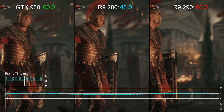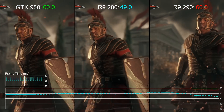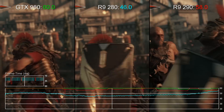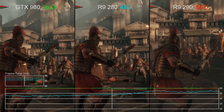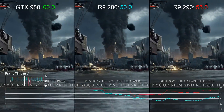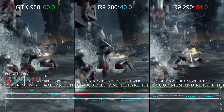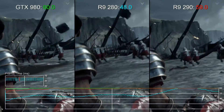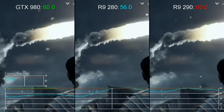Here we're targeting a locked 1080p resolution at maximum settings, with the aim being to hit a consistent 60fps. You might be wondering why we're running with Vsync here — after all, this limits top-end performance of the GPU. Well, around 95% of gaming systems run on 1080p screens, and we'd wager that the vast majority of those will be 60Hz displays.